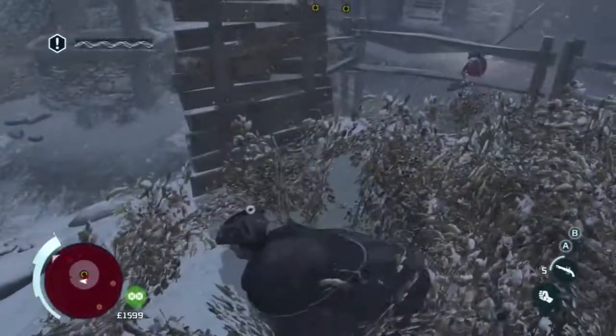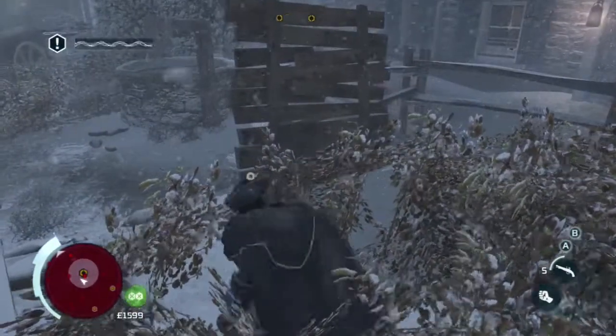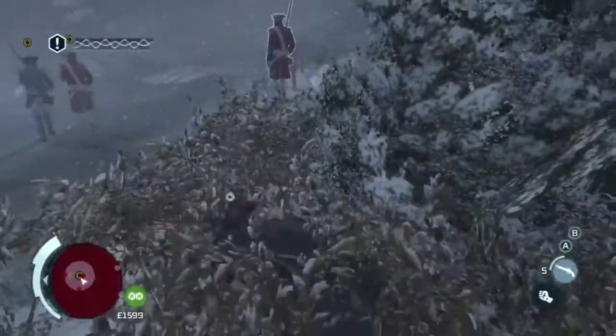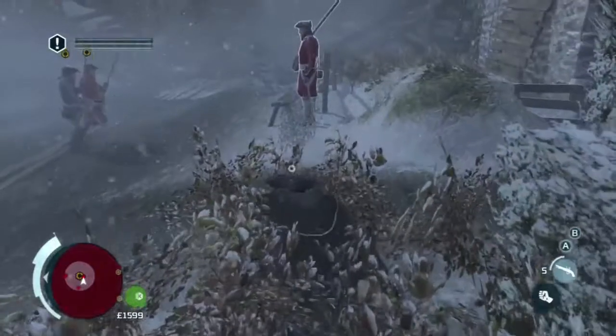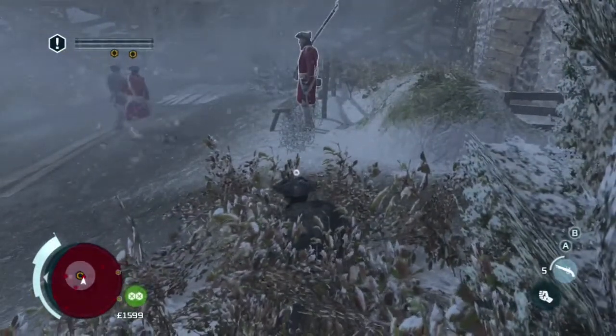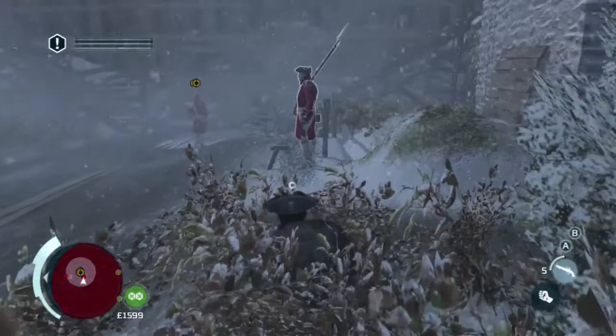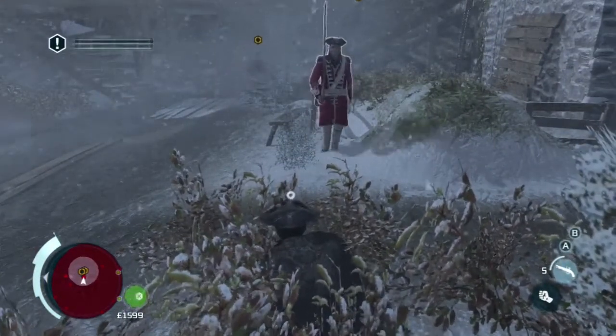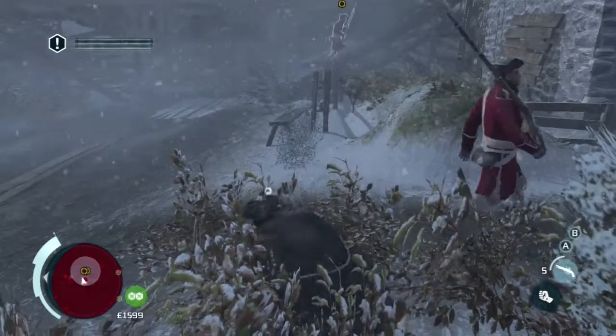Go ahead and slowly follow the two guards and go back into the first bush you entered. As you can see, the two guards you're eavesdropping on will be heading up the stairs. Just wait for the guard right here in front of you to walk back before exiting the bush.